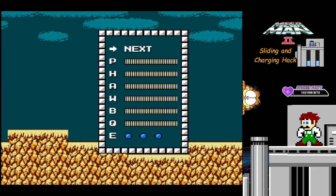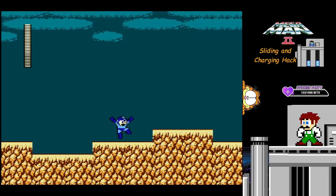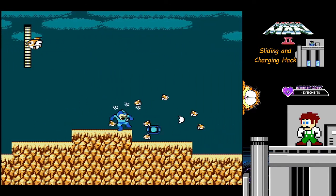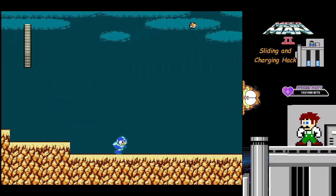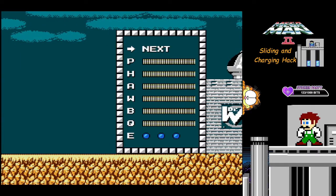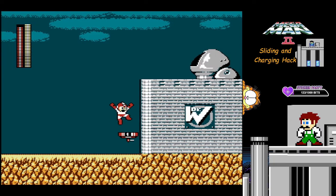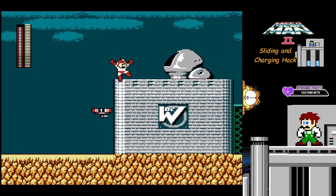So if you guys are interested in this hack, check it out — the link is posted. The developer of this hack, Kuja Killer, is in chat right now if you've got any questions or comments. Really nice guy, he doesn't bite. Yeah, try sliding in the little ceiling before the first ladder. Oh, I keep forgetting I can do this.